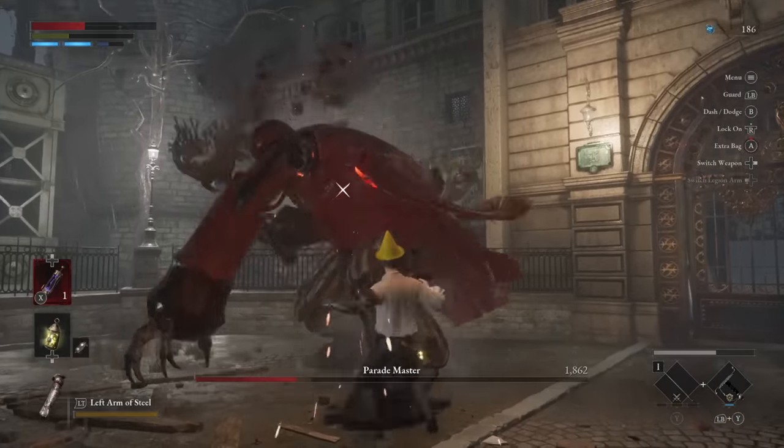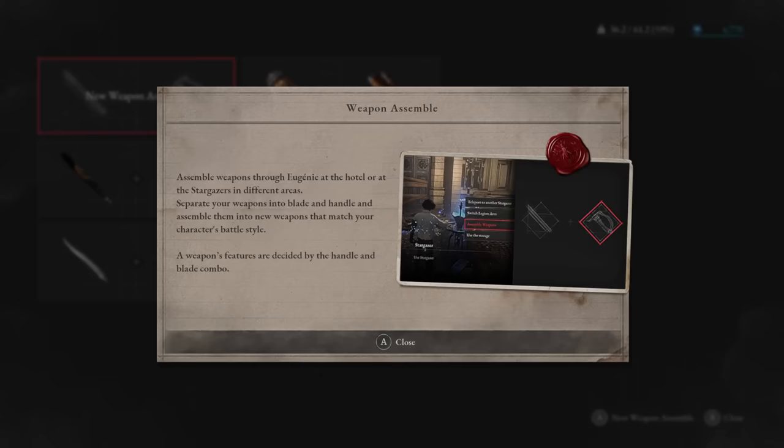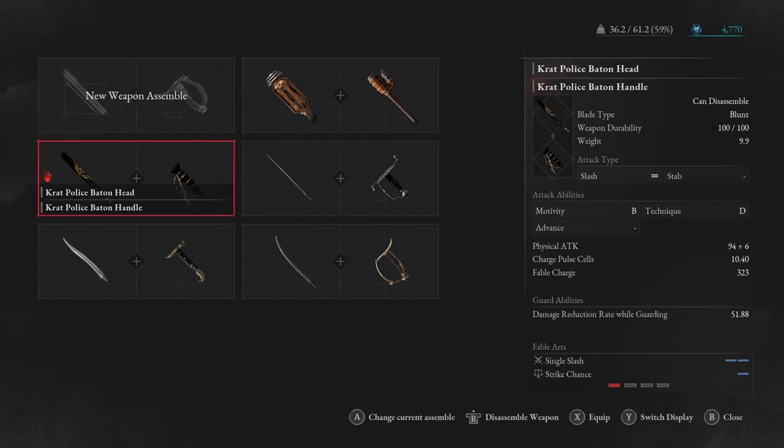Starting off with the tips: first and foremost, I want to talk about the weapon system within this game. When you get a weapon, you technically get two pieces, just pre-assembled — the blade and the handle. In Lies of P, except for a few specific weapons, you can actually reassemble the weapons that you find to put different blades on different handles, in pretty much any configuration that you want.